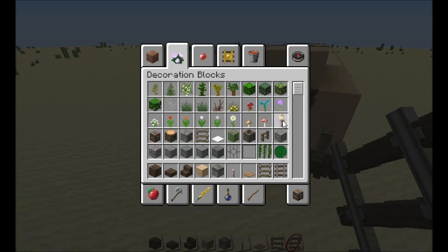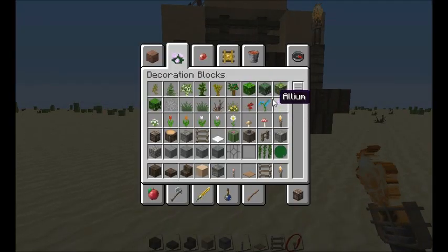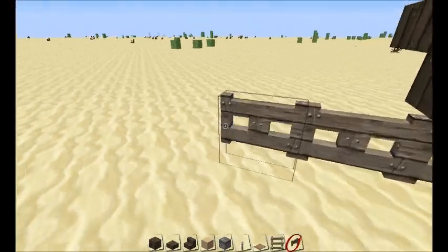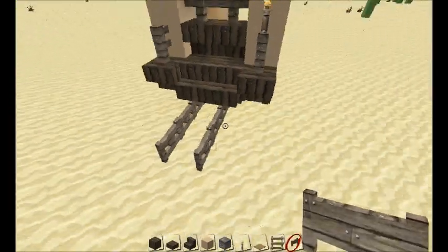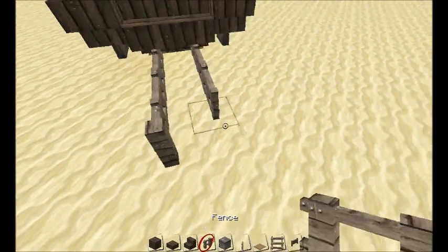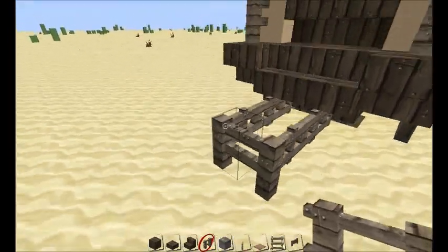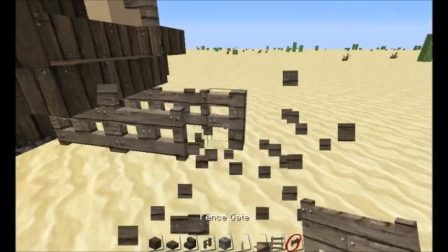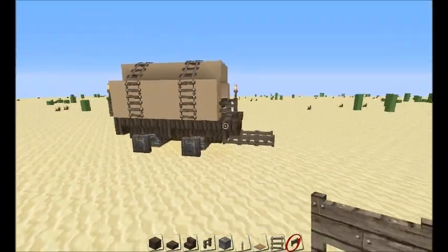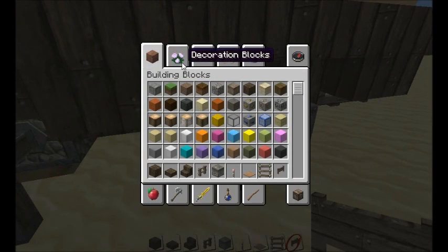That's pretty much it for the basic structure. Put a torch on the back and a torch on the front. If you want to make it look a bit more realistic, take some fence gates — one, two, three — like that, because that's where it would have connected to the horses. Two fence gates actually looks cool, so we'll leave it at two.